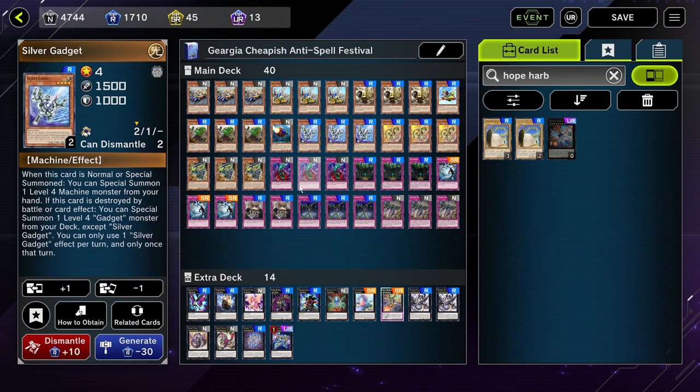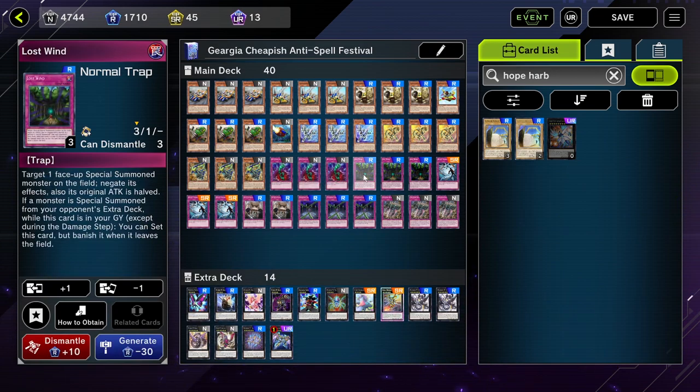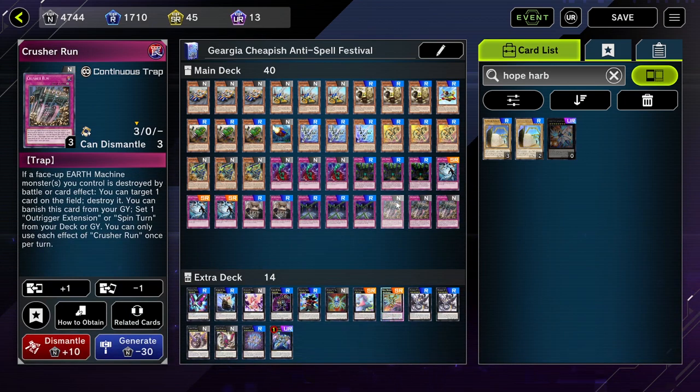We also run Silver and Gold Gadget — they search each other to special summon level 4 machines from the deck. This is pretty much a level 4 spam deck. We're not running Torrential Tribute because we don't want to lose our own monsters. We're running Bottomless Trap Hole, Lost Wind to negate opponent's monsters, and Heavy Storm Duster to remove their spell or traps. There's also a unique one called The Huge Revolution Is Over — if a spell, trap, or monster effect would destroy two or more cards on the field, negate the activation and banish it. This protects our board if we have three or four set back row and two monsters and our opponent tries to wipe our board, like with Black Rose Dragon. Three Phoenix Chain; you can alternatively run Phantom Knight Sword and Crusher Run — it's good in Earth machine decks because if one is destroyed by battle or card effect, destroy a card on the field. It's continuous and always a threat.